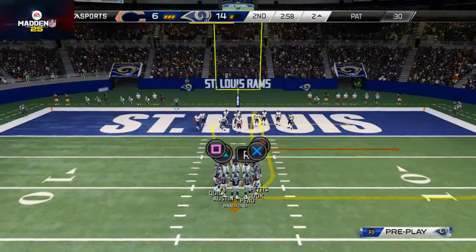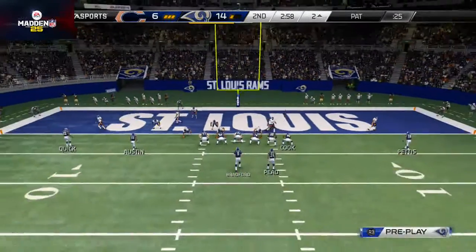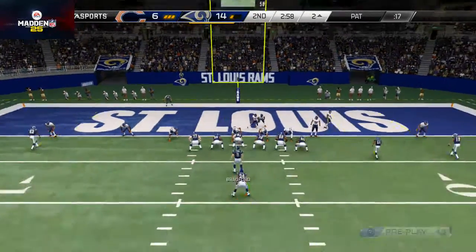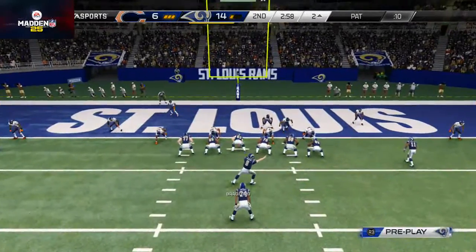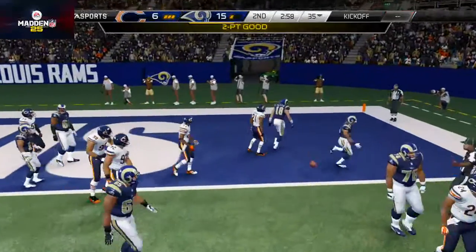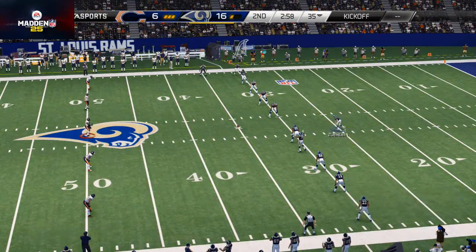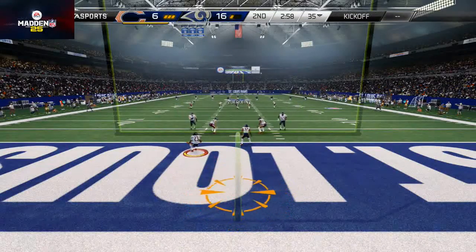Sometimes you're struggling, then you make that play and break through — that's what just happened for my team. You guys could probably tell my body language was bad and I was struggling with what was going down. This is a great opportunity to run the strong power and try to get a two-point conversion. We're in the strong power with those point guards out — did a really nice job, getting the two points. The reason I ran the strong power is because he was bunched up. Outside runs beat defenses when they're spread out; when they're bunched up you run inside.